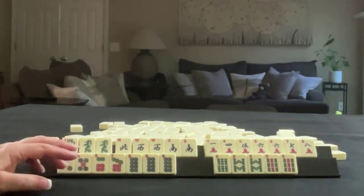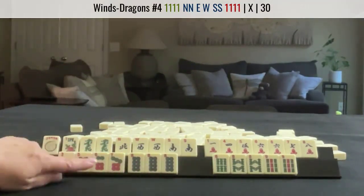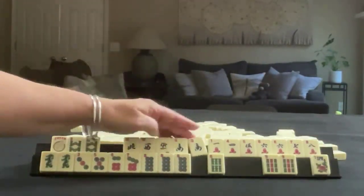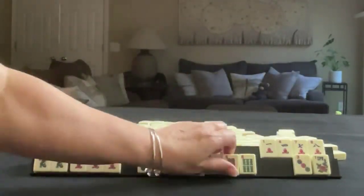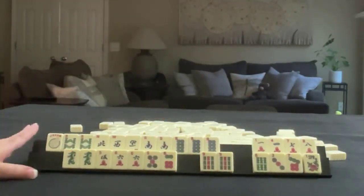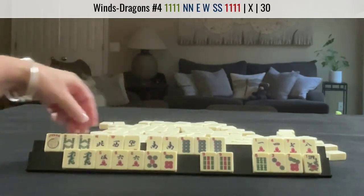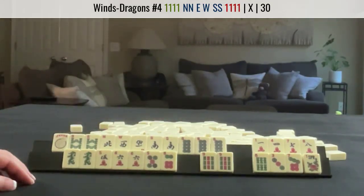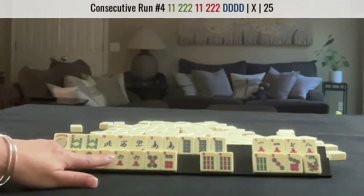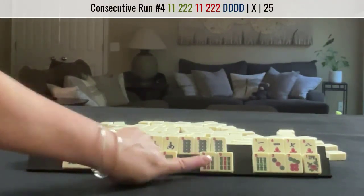If these were my tiles, I think I would play news with eights in the wind and dragon category and then 5, 6, 5, 6, dragon. I think this is how I would do it. News — we need an east and we'd have to let this go and then kong the eights. All we need in here is a north to get full confidence. And then down here, 5, 6, 5, 6 dragon. This is a little bit weak, but we do have some potential for joker bait.